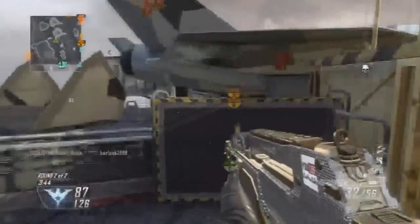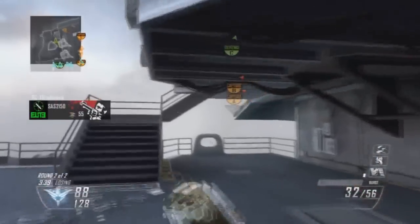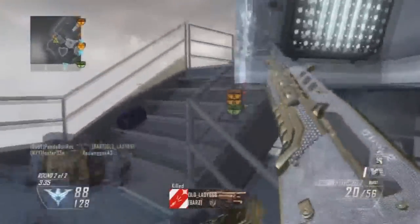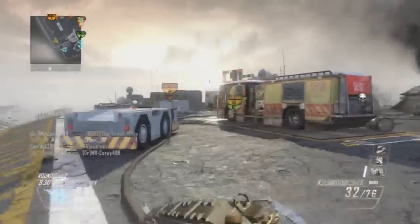A little more about the gameplay — how to use the XM8: you want to have Stocks. Quickdraw really doesn't matter, but I like it for the faster aim-down-sight. If you feel more comfortable reloading faster or having to reload less, you can always put on Extended Mags, Fast Mags, or even a Red Dot if you're not comfortable with the iron sights.